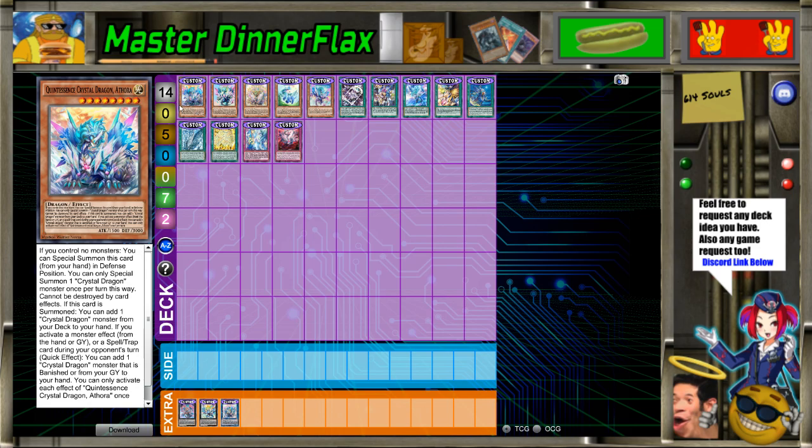So this one is Crystal Dragon — I assume Crystal Dragon. It reminds me of the very first one we did, I can't remember the name. We've got Quintessence Crystal Dragon Athoria. This is a wall of text, so let's brace ourselves.